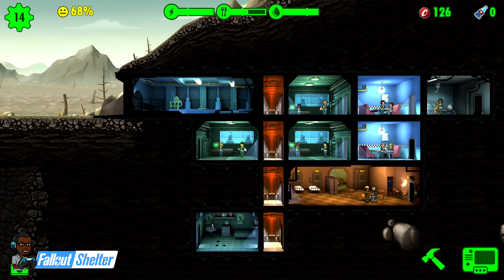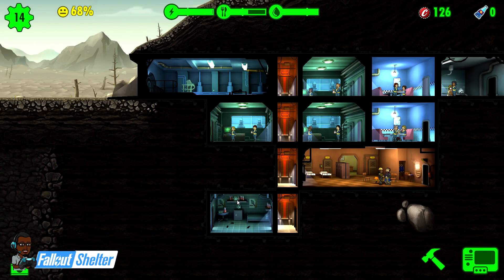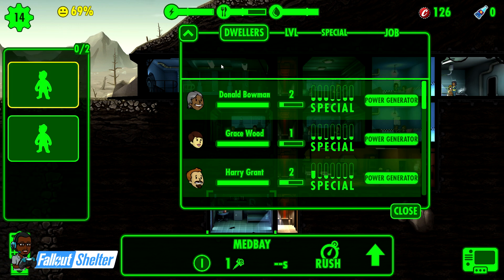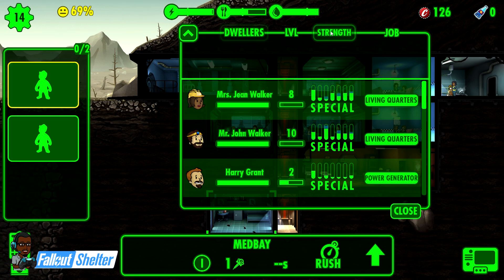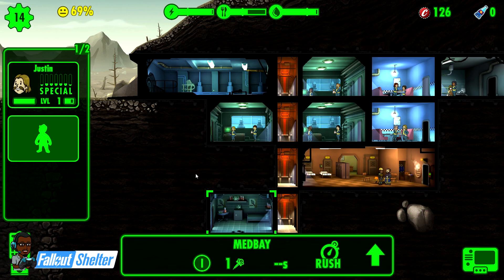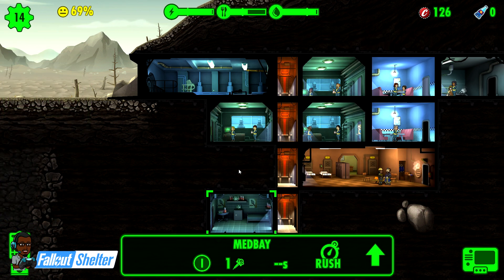This is how I find out who has the best stat to assign them to a room. I'm probably going to throw this lady in there, but for now I'll just throw him there so I have somebody in there.